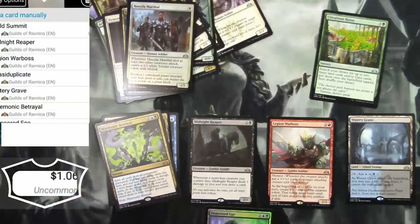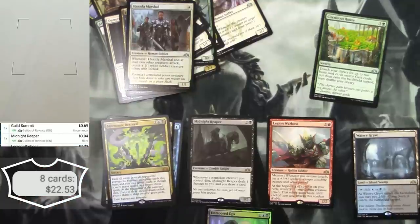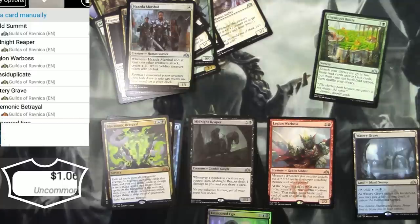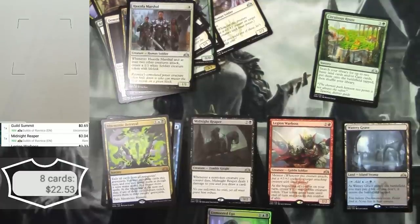Kept everything that was over $0.50 and ended up with eight cards totaling $22.53. Watery Grave—the big winner. So that's pretty good for six packs of Guilds of Ravnica.